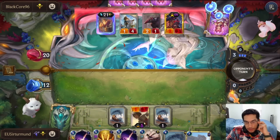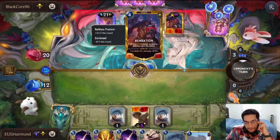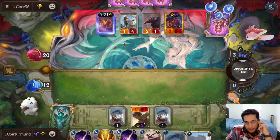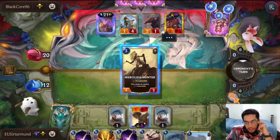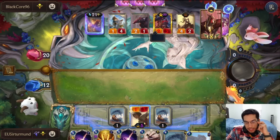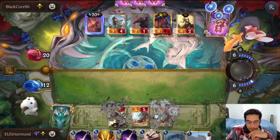Now, next turn, we have two options: Celestial Wander or Sunburst. A second strike doesn't do it because it will only get them to eight. So they're just going to push damage. The Renekton just dies — no, it doesn't. It survives at one.